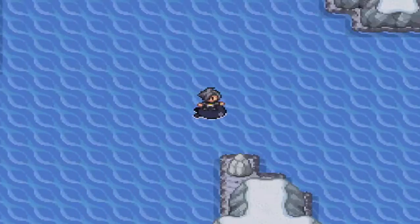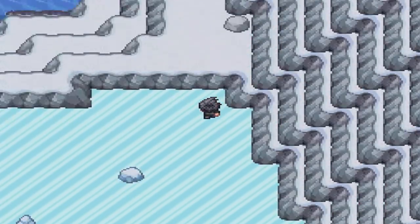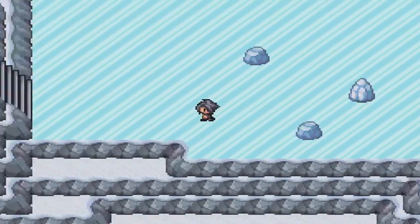Basically what you want to do is come into Celestinine Mountain and find this ladder over here. It's basically the same path you take to continue the story. So then you want to do this ice puzzle, which I have no clue how to do off the top of my head.